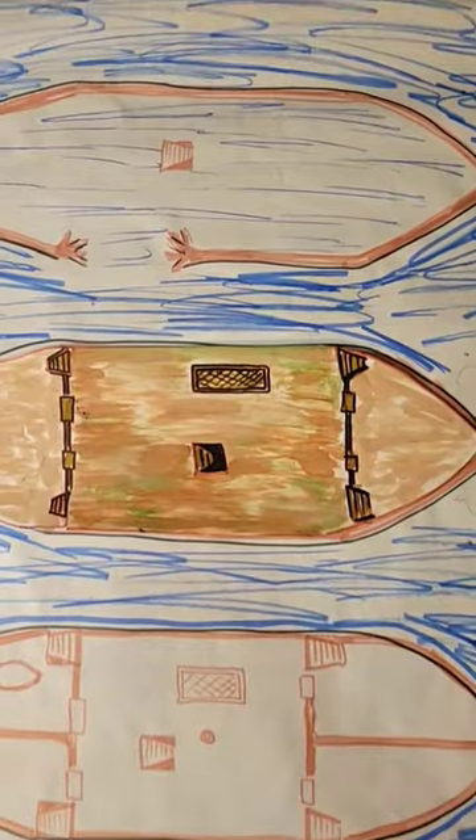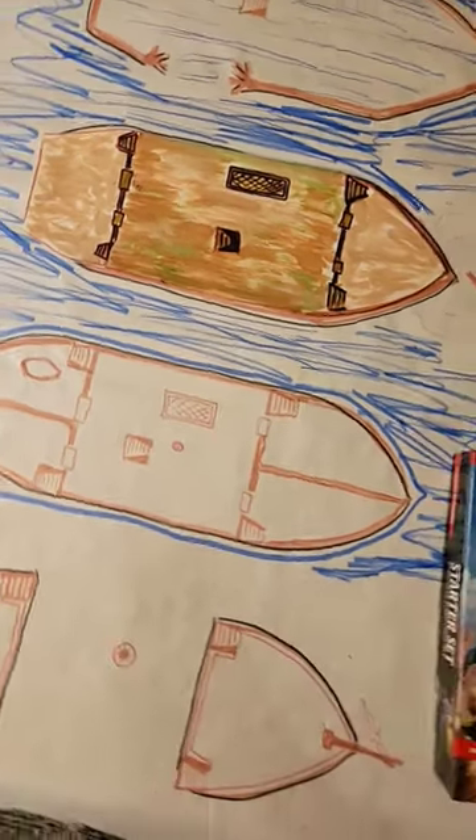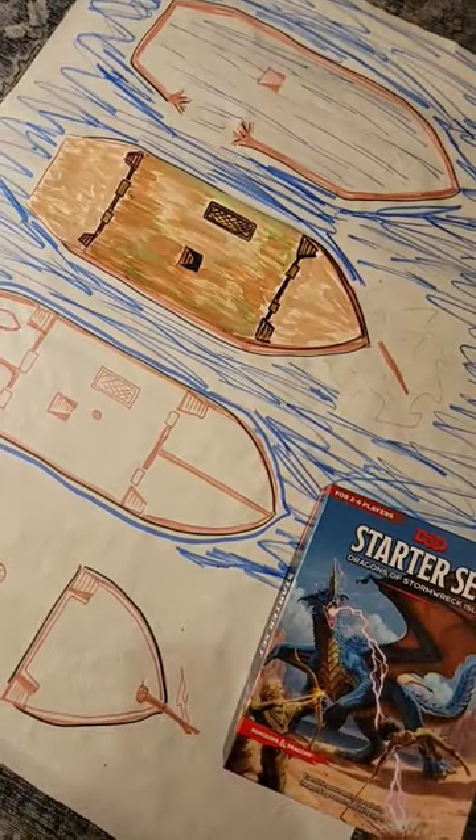I have a problem. I made this cool multi-layer map of the Compass Rose from the starter set adventure and I want to use it again. Only my players are 6 levels too high and they don't have a reason to visit a shipwreck, so we're going to have to tweak it a little bit.